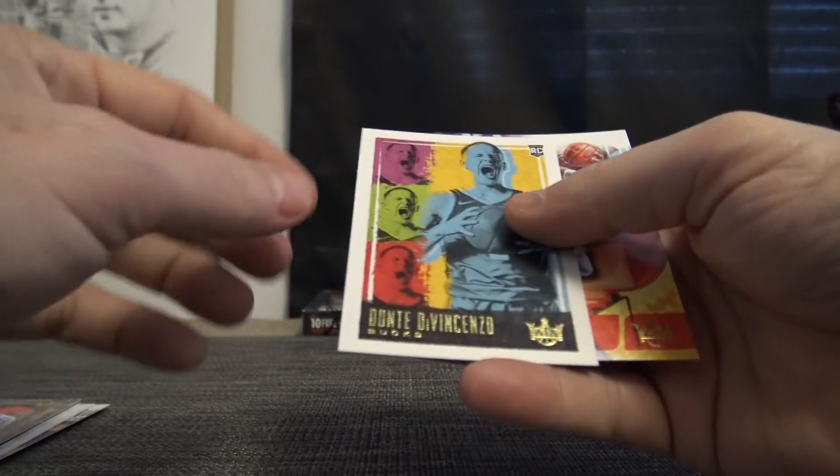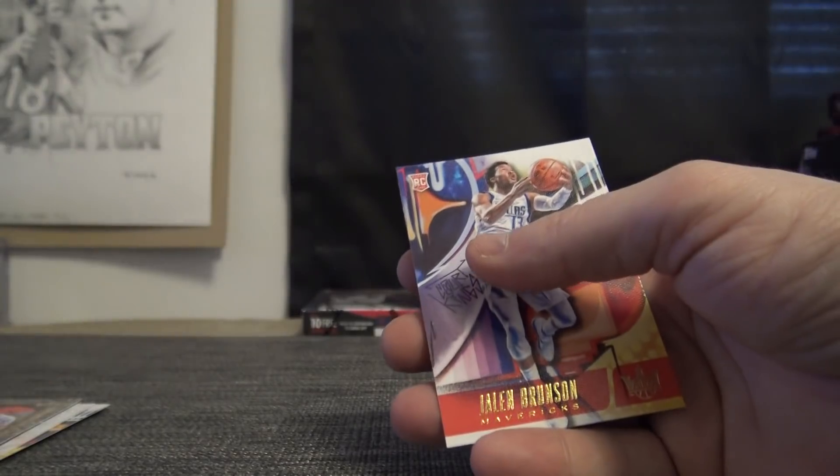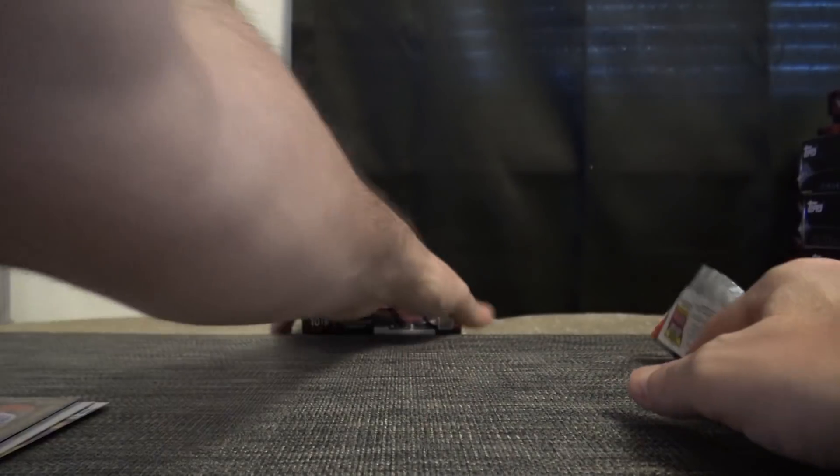Anthony Davis is 15, 5 of 99 — Diego gets that one. Dante Devincenzo level three rookie is a 6. Jalen Brunson level two is a 6 — level two and level three rookies.